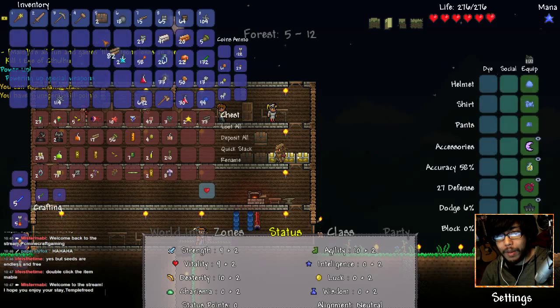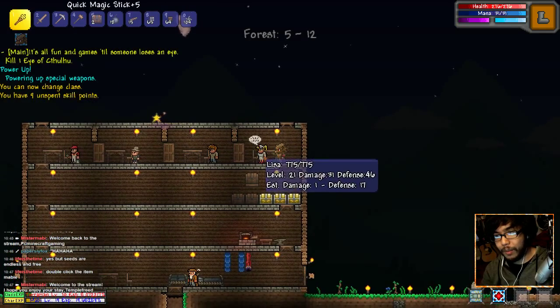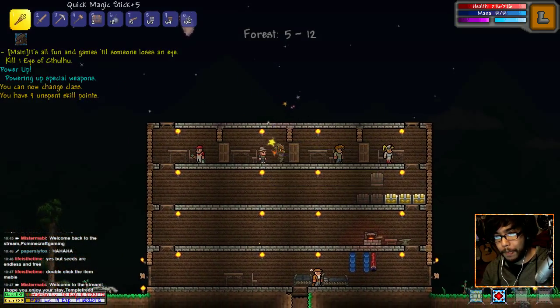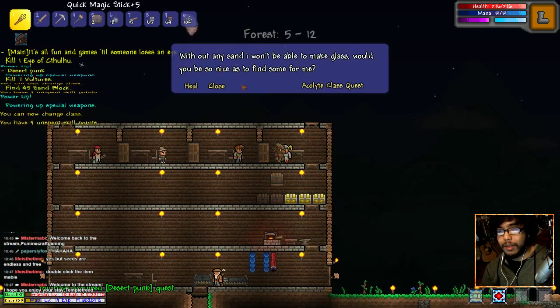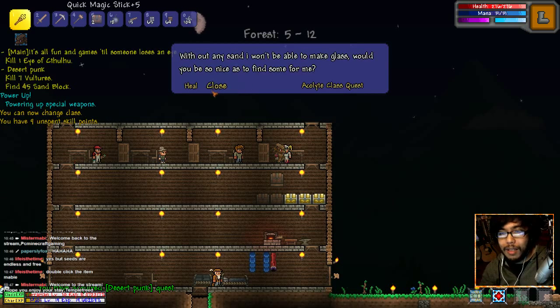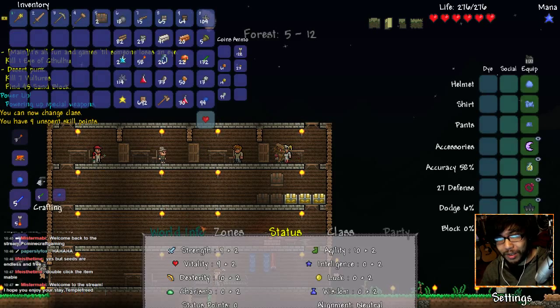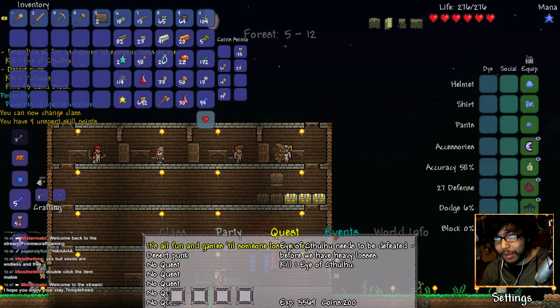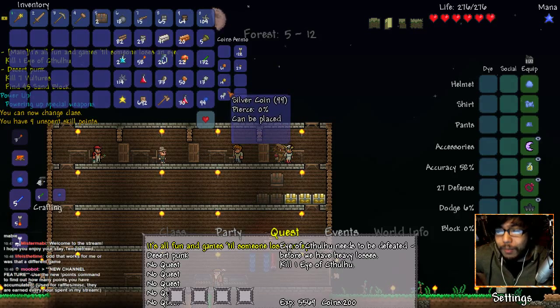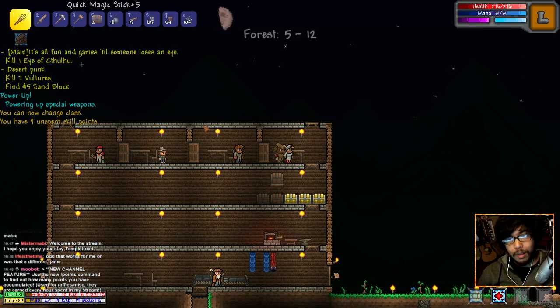We need to build more rooms for these other NPCs. She had a new quest for me — without any sand she won't be able to make glass. I need to kill seven vultures and get 45 sand blocks. We have the sand blocks, we just gotta go kill the vultures — they're really difficult. The quest reward is five thousand experience and 200 coins — probably two gold. Not sure.